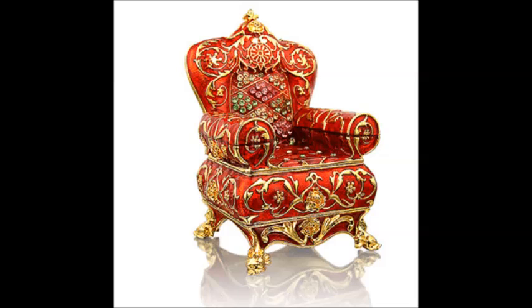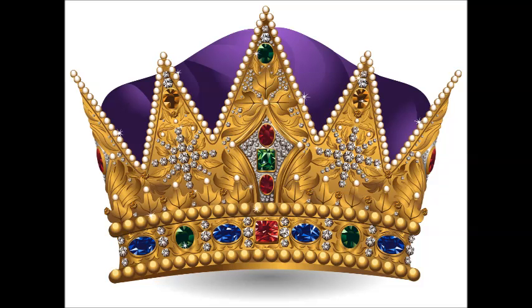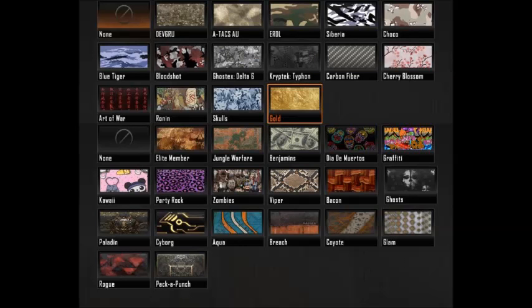So I'm thinking Royalty like just jewels, like a crown. How sleek would it be on the battlefield to just have jewels on your gun? There have been images of the Royalty Camo and it apparently is shiny purple — I don't know why, something different to what I expected.